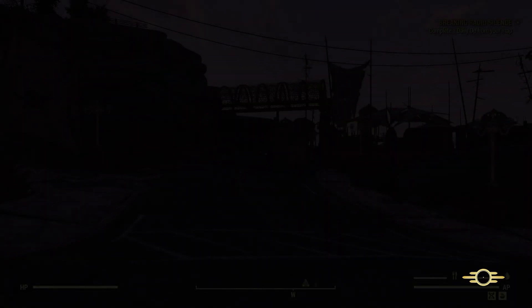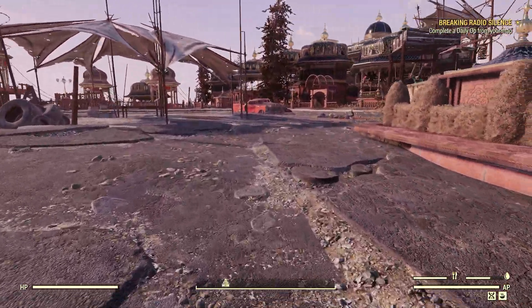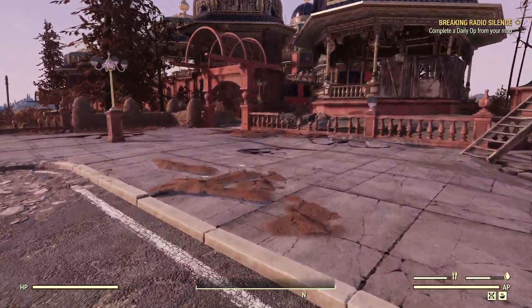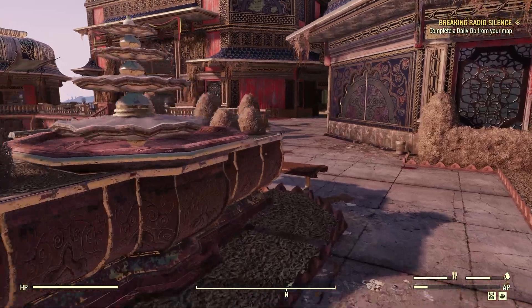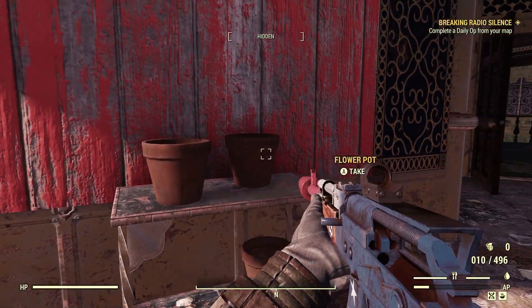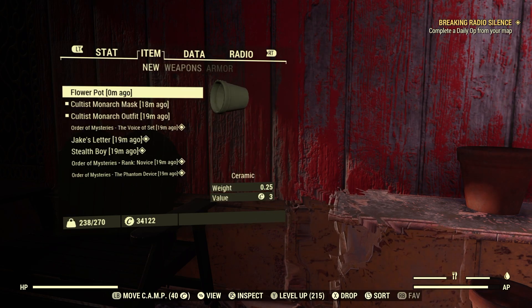Now there are some things up here we cannot pick up that look like ceramic, but the majority of it we can. We're going to head right to the main building. There will be some scorched inside, but that's fine. We have these little flower pots out here — very easy. Let's grab one. That one flower pot, as you can see, gives one ceramic.